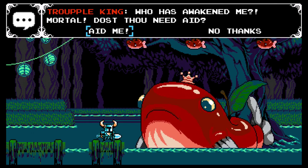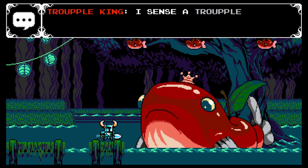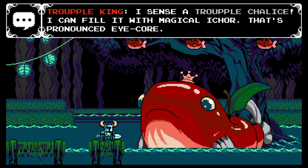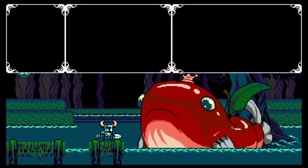"Who has awakened me, mortal? Dost thou need aid?" Aid me! "I sense a Trouple Chalice. I can fill it with magical I-cor. That's pronounced I-cor. Choose your I-cor wisely."